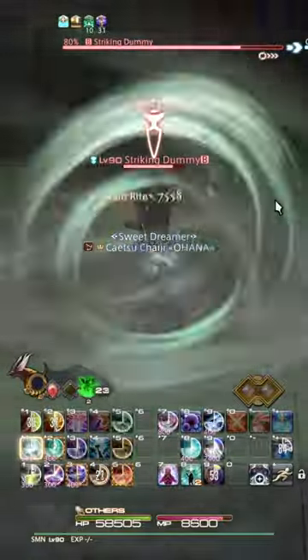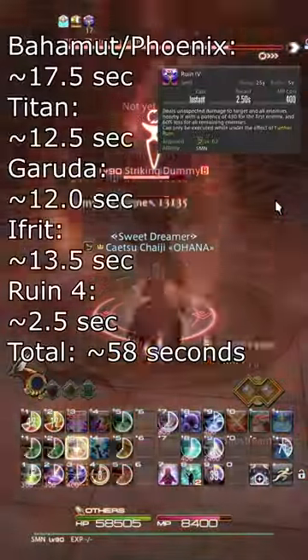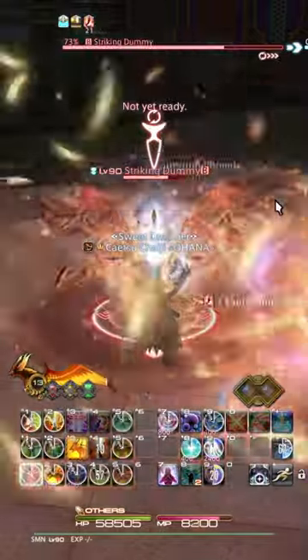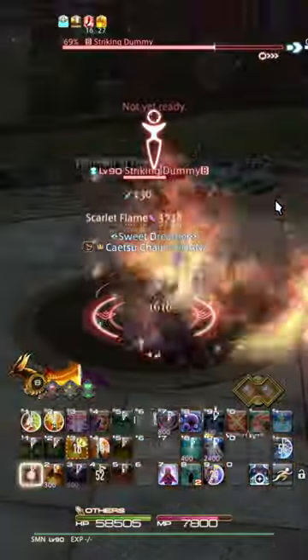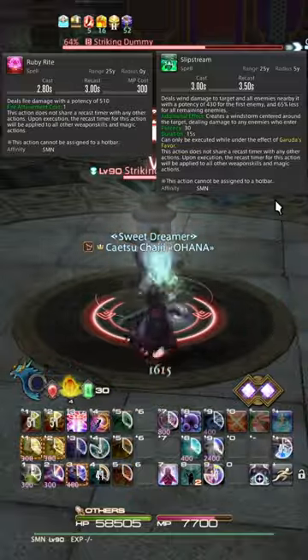Summoner's rotation is based on making the most of each summon while using Bahamut and Phoenix on cooldown. Using everything available in a minute leaves one single GCD to use Ruin 3 in. The order of your 3 primals depends on the situation, with Ifrit being less mobile and Garuda having slightly more front-loaded damage than Titan.